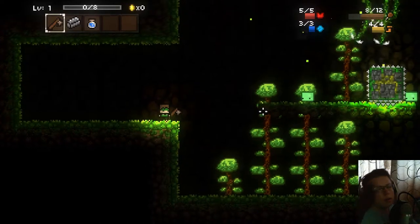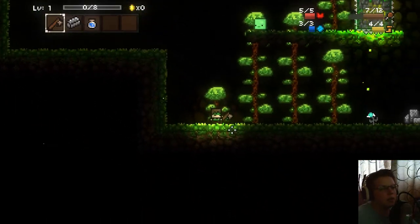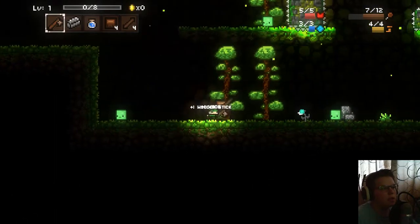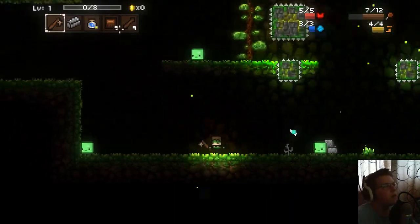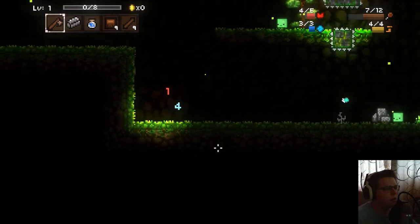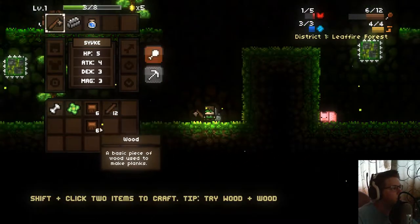Okay, let's try that again — maybe we won't die so quickly this time. I don't know what to do. How do I craft things? Is that how you do it? How do I jump? Let's move this stuff down here and separate them.